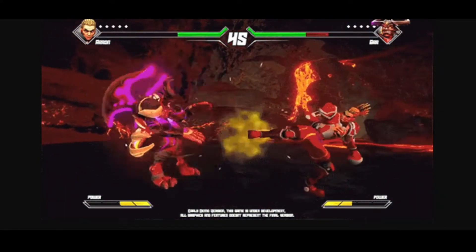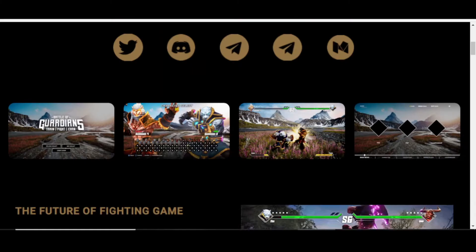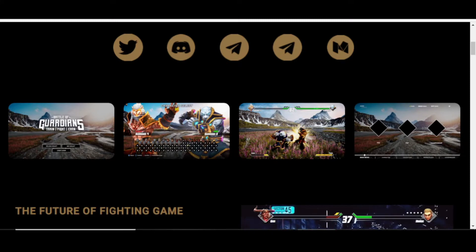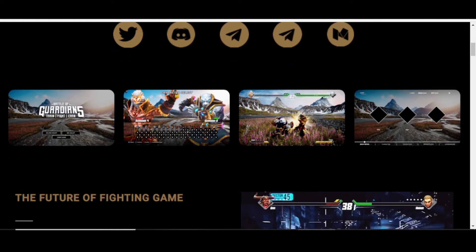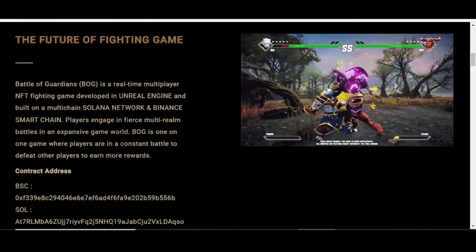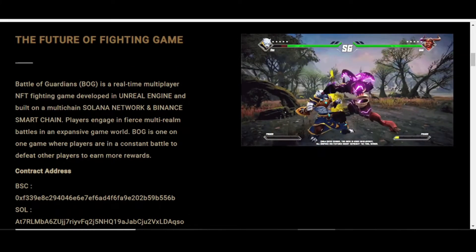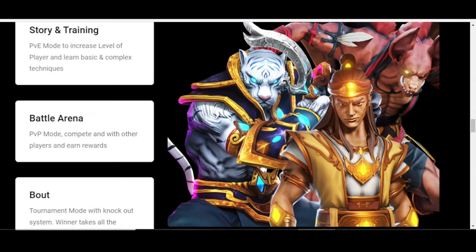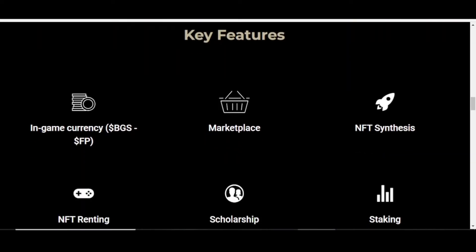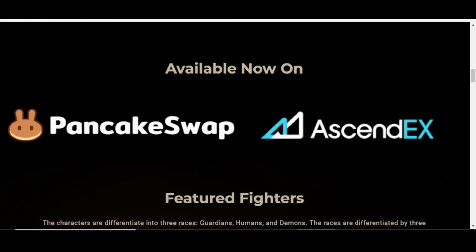The Battle of Guardians is a one-on-one game where players are in a constant battle to defeat other players and earn more rewards. Its graphics are insane, giving you visual excitement as you play. The characters come in three different races: Guardians, Humans, and Demons, differentiated by three attributes: health points, damage, and intelligence. There are three game modes: Player vs Environment, Player vs Player, and Tournament and Championship mode.